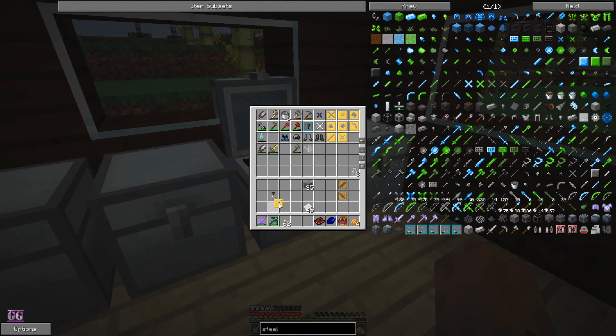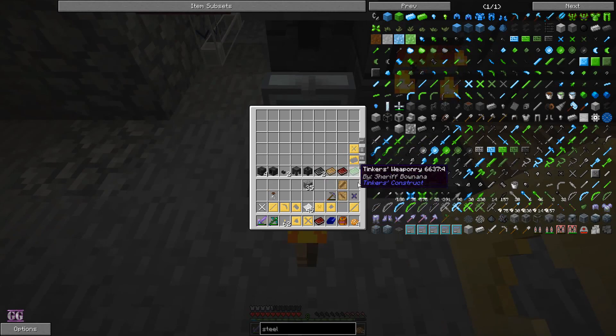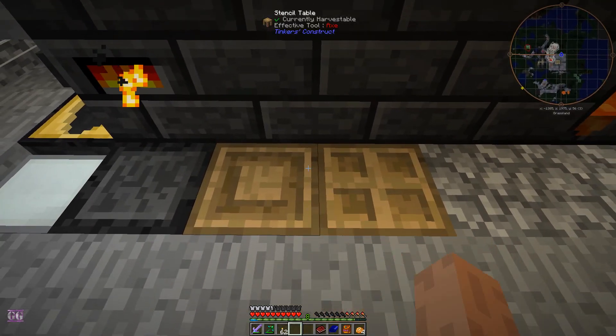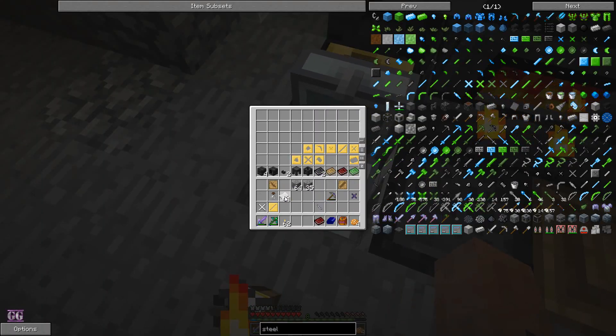We need a tool rod and that's all we have. Let's take all these things down since we now have a new place to put them. We need a tough tool rod and a normal tool rod. For the binding, we're going to do it a little differently — we're going to use paper as the binding material. This will give us an extra modifier, which is what we want.